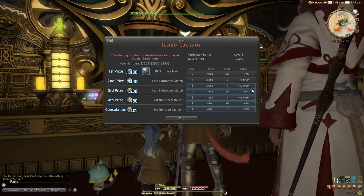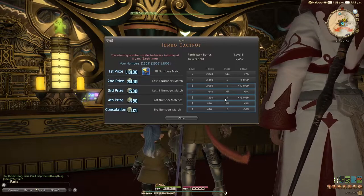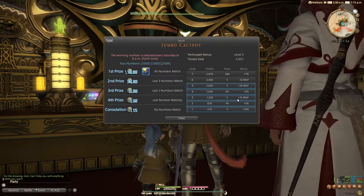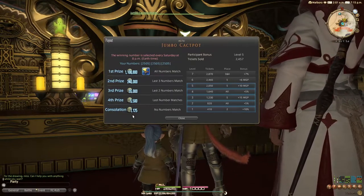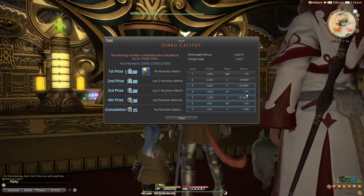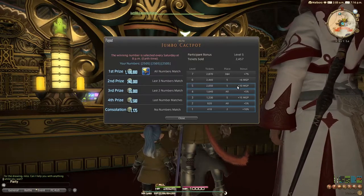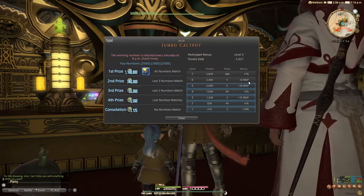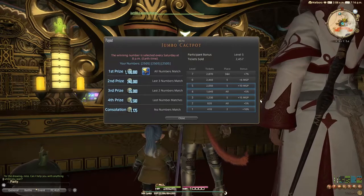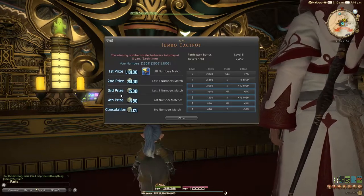Back to the bonuses: at the second level all places would have a 5% bonus. For the third level, fifth place — the consolation prize — gets a 15 MGP bonus, not 15%, just a flat 15 MGP. For the fourth level, all places have a plus 5% MGP bonus. For the fifth level, fifth place gets plus 10 MGP. For the sixth level, plus 6 MGP. And finally, level 7 — if 2,870 tickets are sold — gives a plus 7% bonus to third and fourth places.